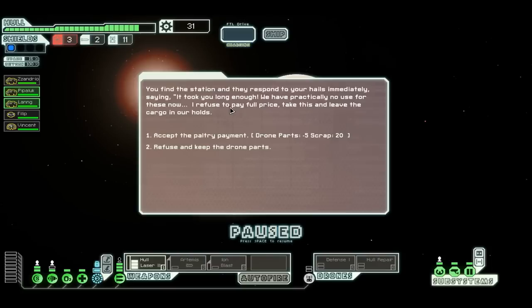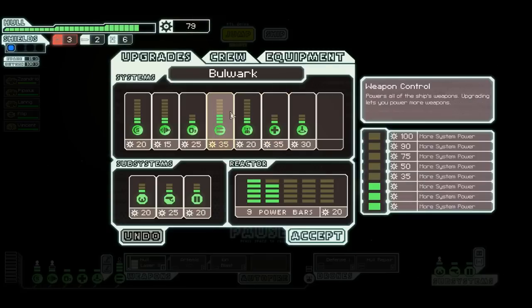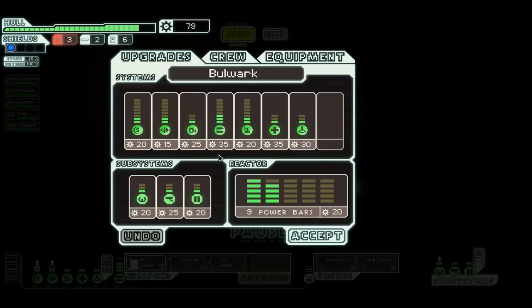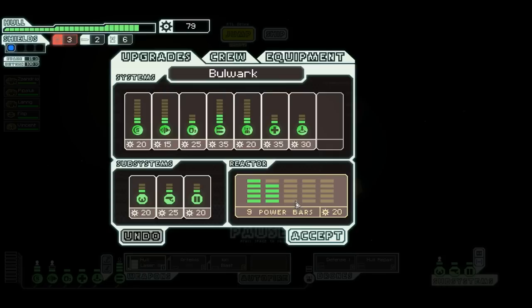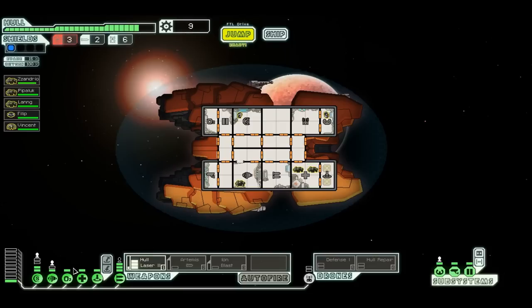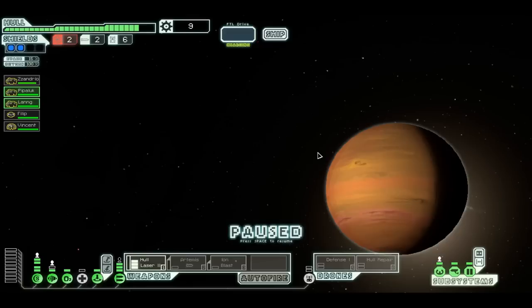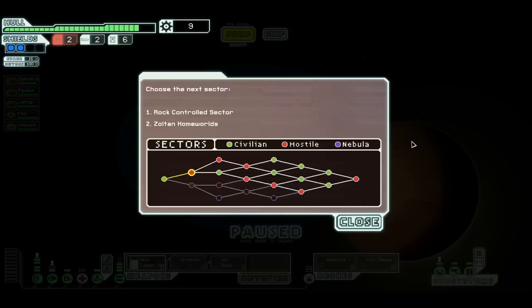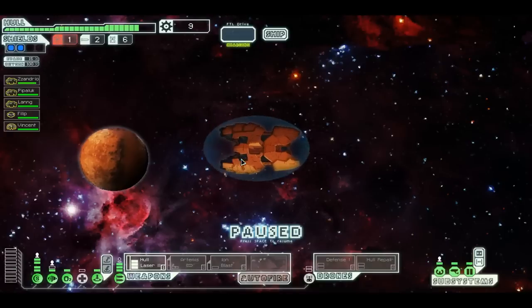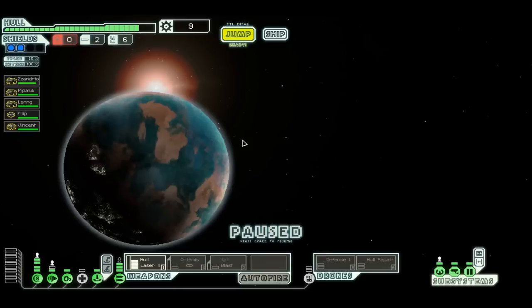You guys are trying to rip me off — screw you. That is a much better deal, I'll take it. I really need to upgrade my shields — I really need to upgrade everything. Let's just get my shields first. I have no missiles to sell. We will move on. Rock sector it is — maybe I can get more rocks.